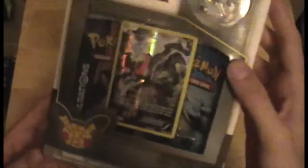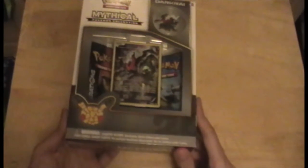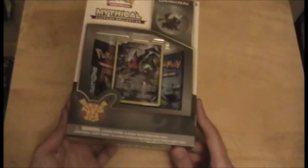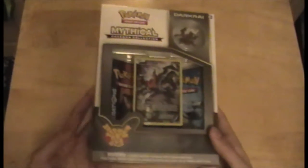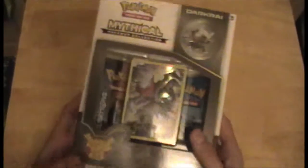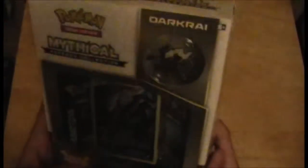They've been doing a pretty cool thing — releasing one legendary a month. I can't remember what next month's is. I've not bought any of the previous ones; I don't have Mew, Celebi, or Jirachi. I just didn't get around to buying them and then they went up ridiculously in price. I think the Mew box at the moment is like £25, which is not great for a promo pin and two packs.